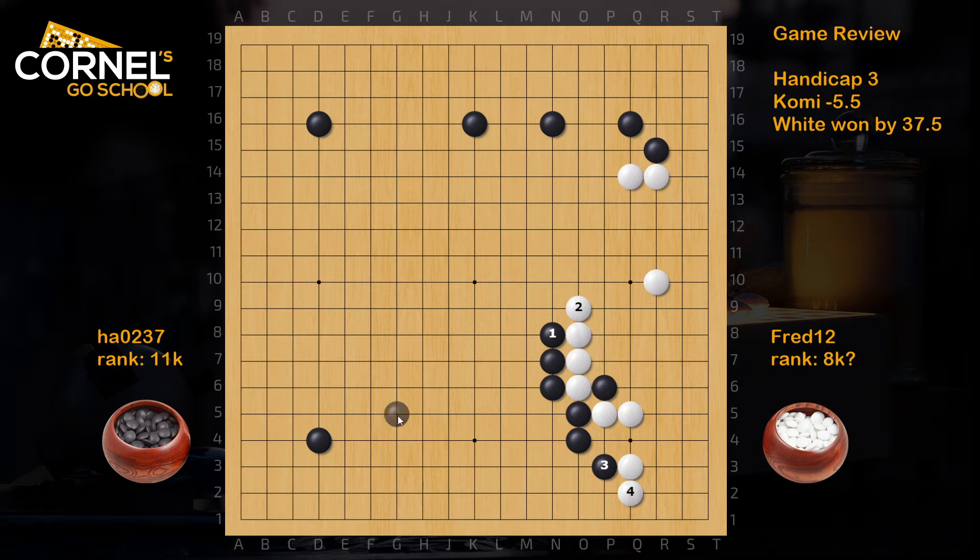After this exchange, black can extend to the bottom side around J3 or J4. Because an extension at K4, or even closer at L4, is too narrow to extend from black's own thickness - he wants to extend further. And if white cuts, black will just ladder, so the cut doesn't work. If white enters on the bottom side, black can allow this connection, it's not such a big deal, and go for a lot of outside influence.